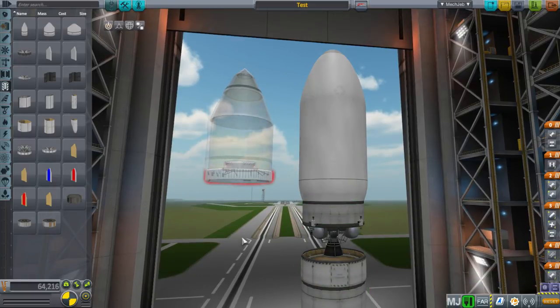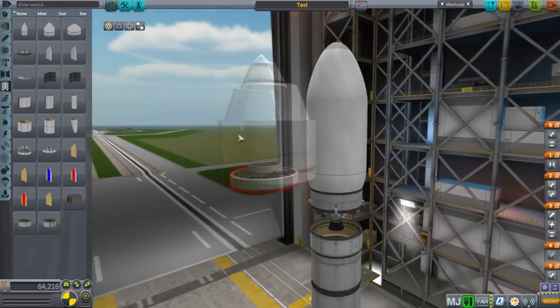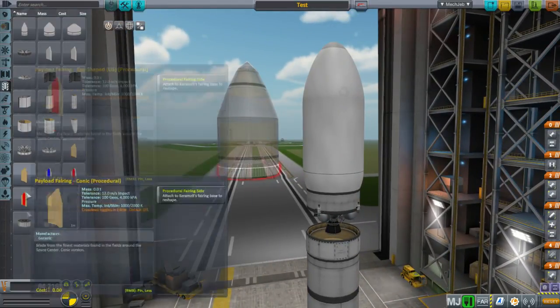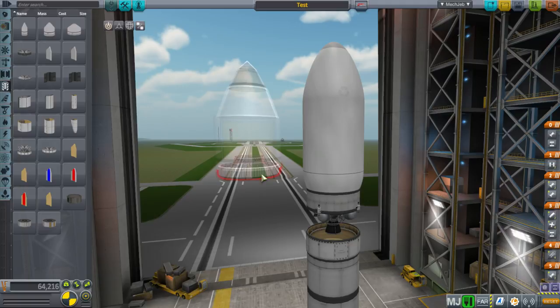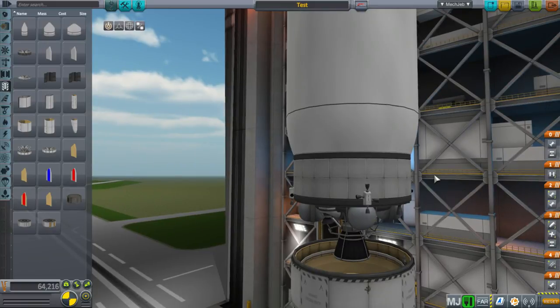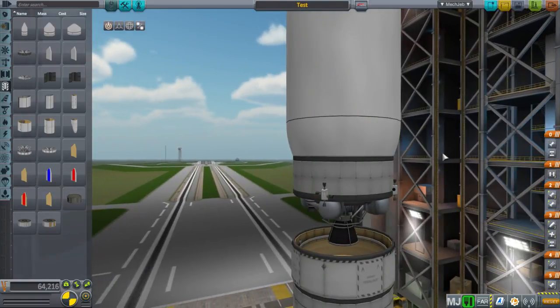Now we've changed that and have that kind of rocket. With the Venn Stock Revamp textures that doesn't look too bad. You will have other texture choices if you add other texture packs with Procedural Parts. What happens is Realism Overhaul sometimes references the procedural part textures to make new textures.